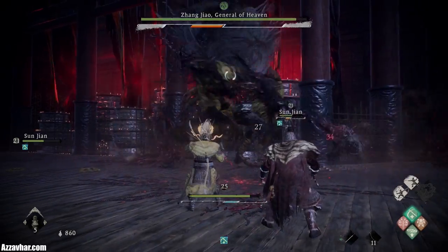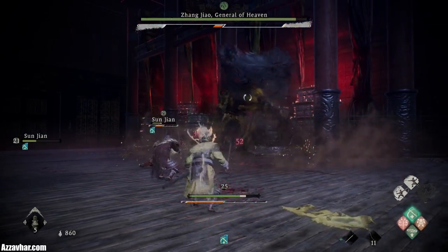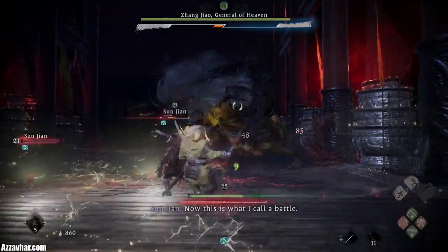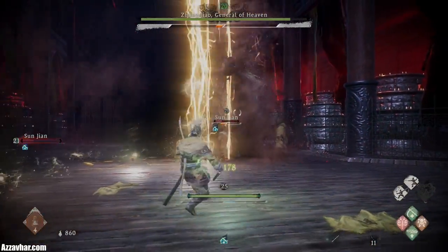So that's the staff swipe, claw swipe, staff swipe — possible claw swipe. That's the staff jam: get to the opposite side of the staff and attack him in the sides, just there.